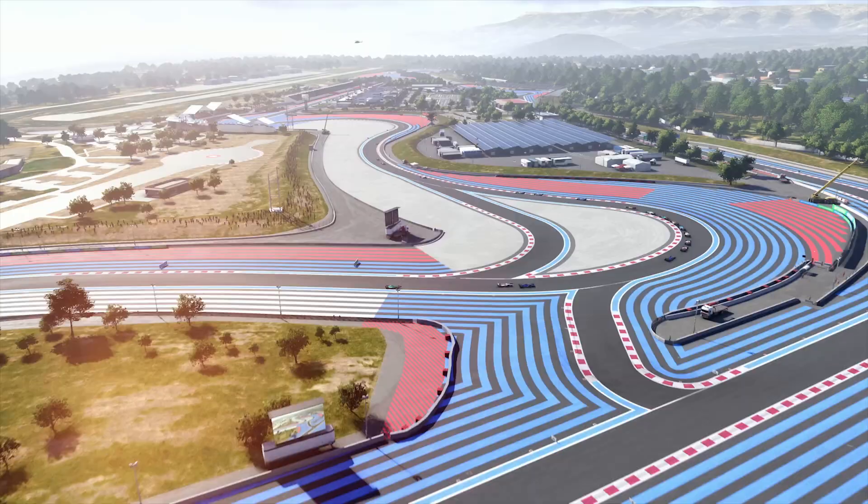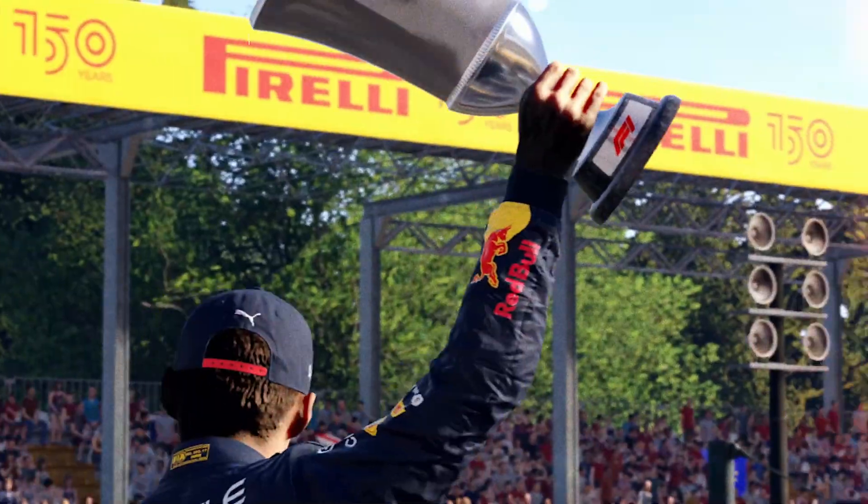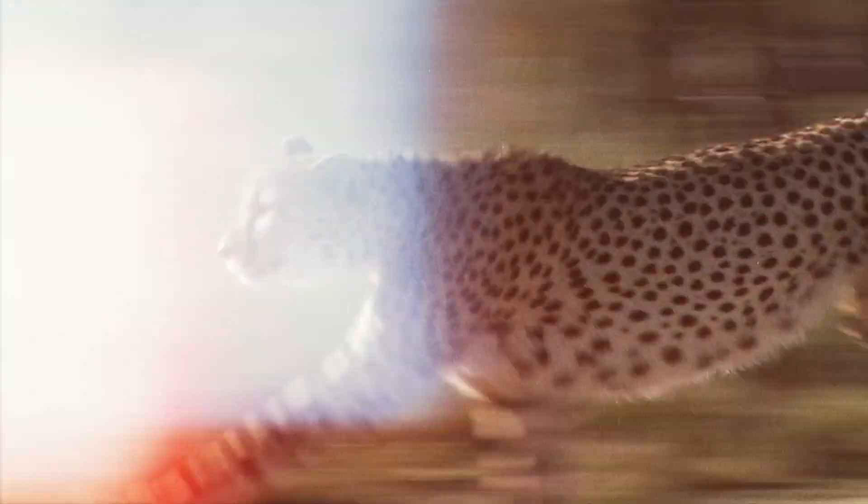There are many customizations in the game, and the best part is 22 tracks — 22 Formula tracks all over the world. Most of them are laser-imprinted, meaning it is an exact replica of the real track. So if you have no passport, no visa, no money, you can still race on these tracks by playing the game.